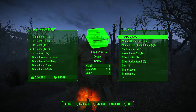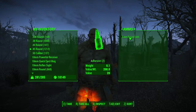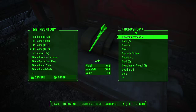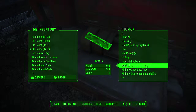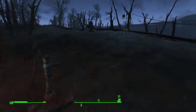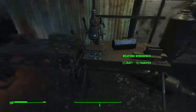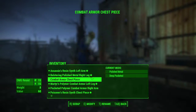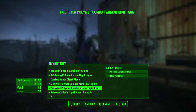Oh my god, look at all the junk I have on this guy! Store all junk. Where is it — pre-war money. Give me that. I got like 600 caps in pre-war money there. Weapons workbench, armor workbench. What do I get for scrapping this — steel? Oh hell no.